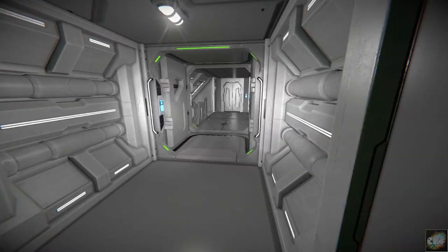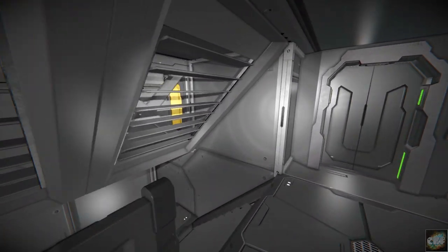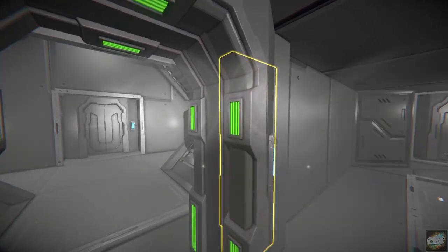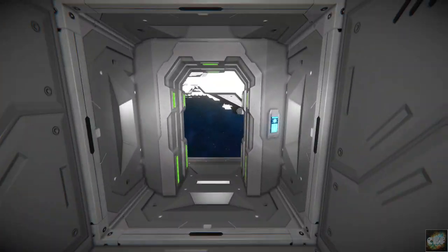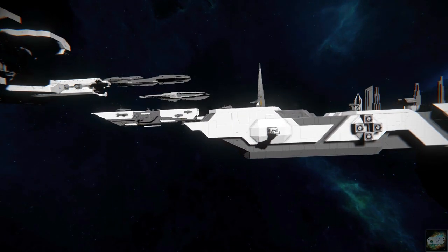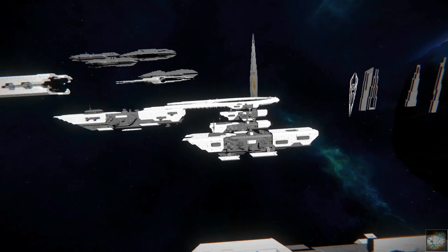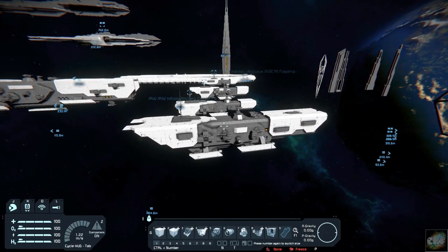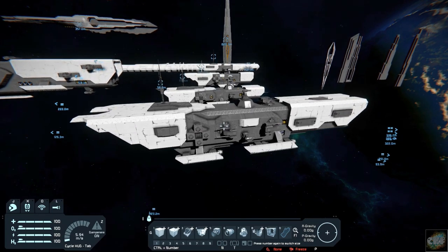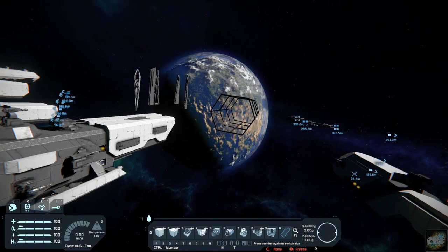Let's go back outside and find our way out of here. A lot of stuff done. The easiest way to utilize these — at least the way I do it — is to come up to something like this, point your cursor at it, and just make a blueprint. That way you have it in your blueprints, and then you can do the build in any of your worlds with it. That's how I do it.